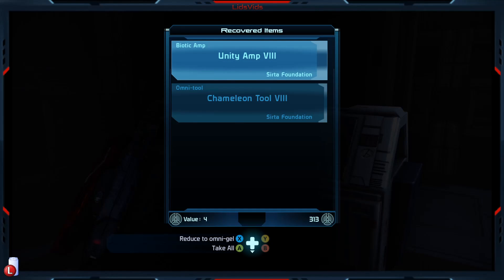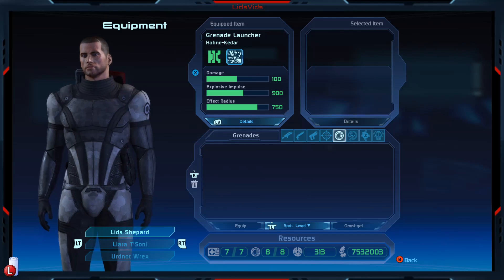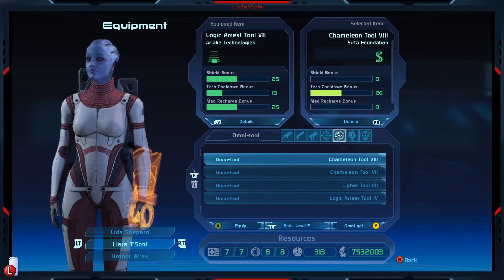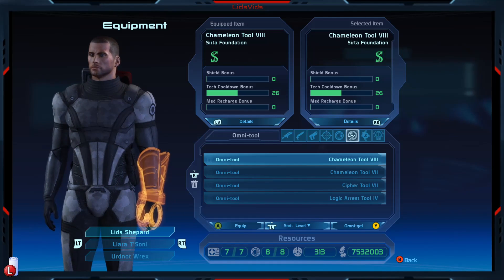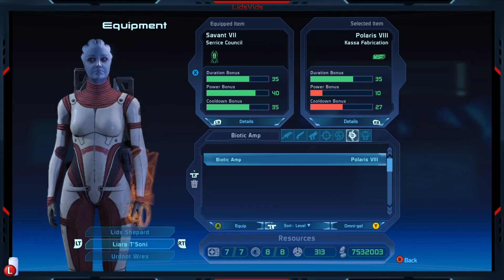That's just wide open. Talk about amps and omni-tools - don't think those are particularly good ones, but they were relatively high level at least. Let's take a quick scan - they were both from Sura. I think that is the kind of omni-tool we're using right now, and it's the same level as well. But that might mean that even Tali has an omni-tool technically. Her omni-tool is actually quite good - arguably a better omni-tool than us, to tell you the truth.